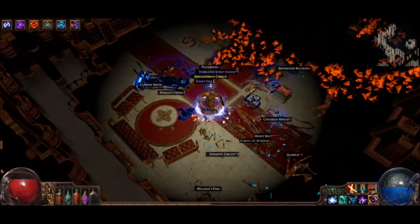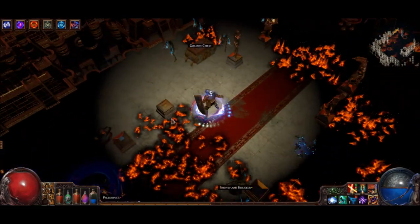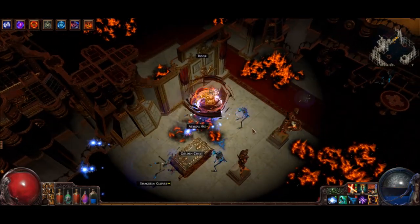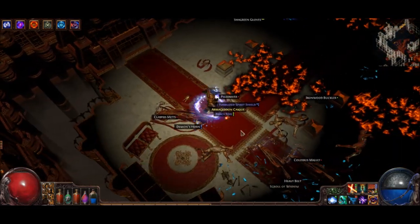This is Elemental Reflect. With the negative resists you kind of have to watch out for it, but usually Elemental Reflect is no problem. Because without Elemental Weakness, this build usually has 85 resist all from Purity and the Elemental Adaptation passive node.